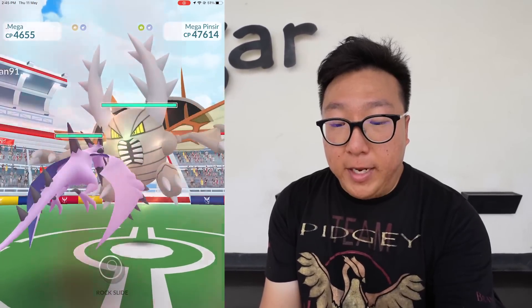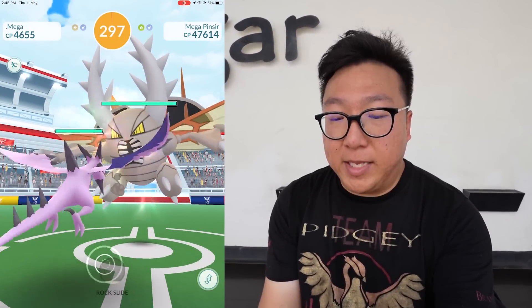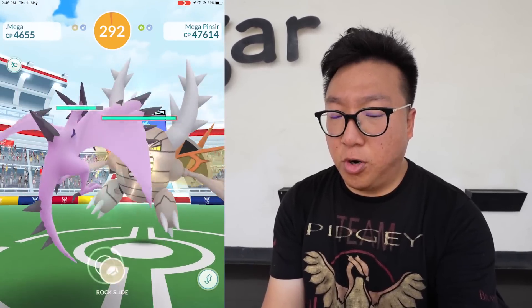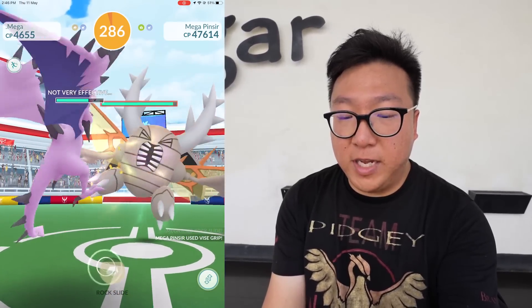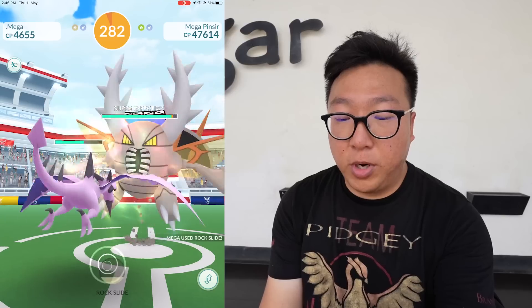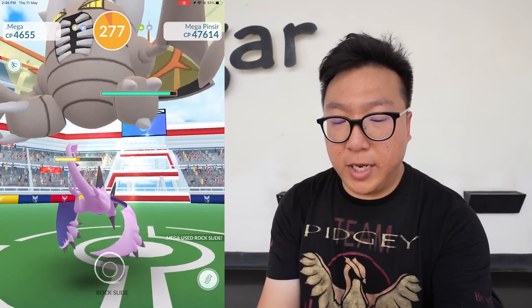Pinsir is a bug and flying typing Pokémon, so it is double weak to rock. Using Mega Aerodactyl is the best counter against it. It has Rock Smash and also Vice Grip. Vice Grip will be resisted thanks to the rock typing that all my rock type Pokémon have. The health seems to be going down relatively steadily.